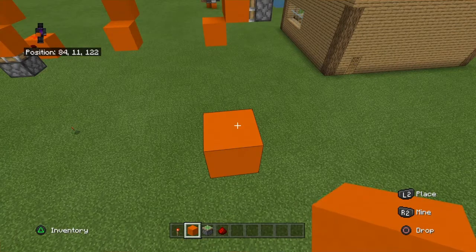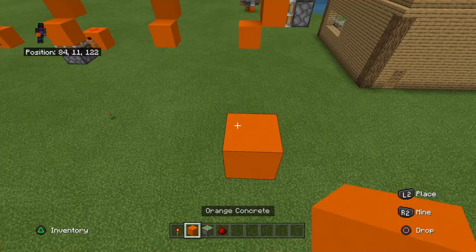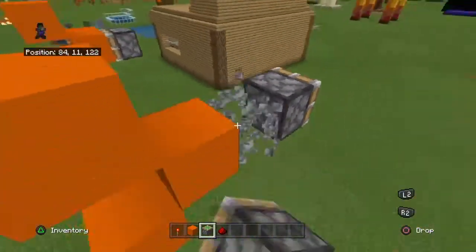For the next one, it's going to push it from the side, which means if you don't have much vertical space, this one is probably for you. You're going to want orange concrete, or whatever block, orange concrete, orange concrete, and then put a sticky piston here.